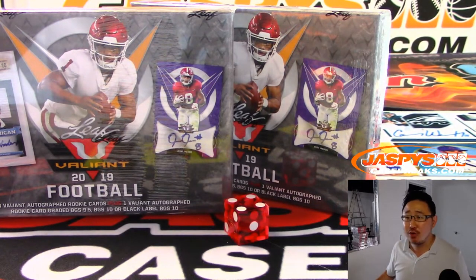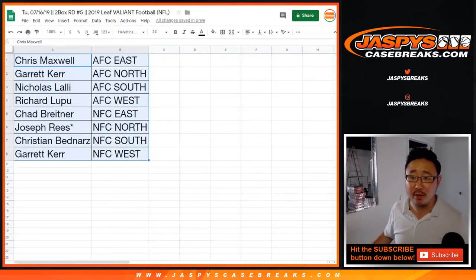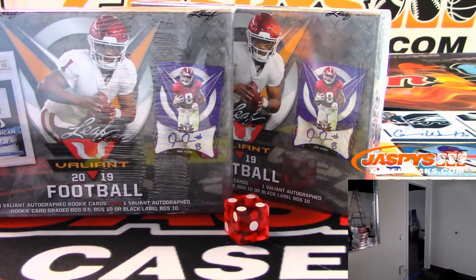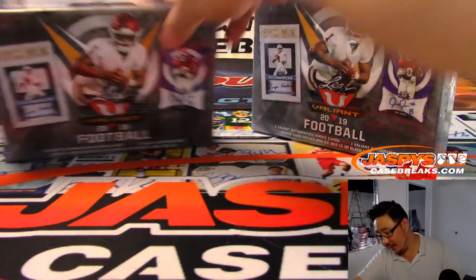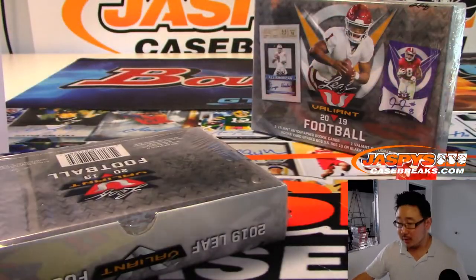Looks like no trades, so trade window closed. Let's rip, ladies and gentlemen — good luck! Here's the official printout right here. Thanks for joining everybody, really appreciate it. Let's see what we got. What are we looking for here? Three Valiant autograph rookie cards plus one Valiant autograph. Great stuff. Good luck everybody.